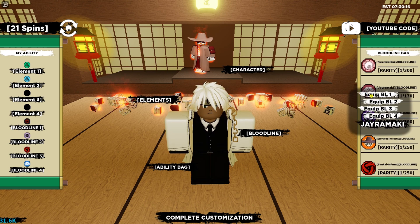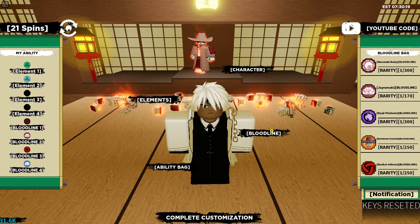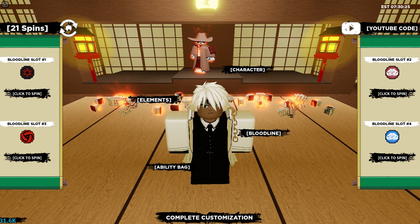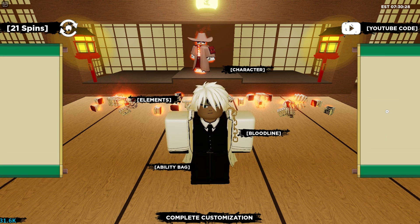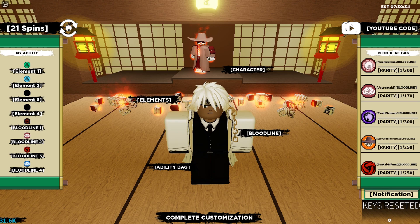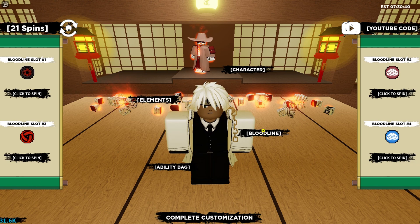Every 50 spins, equipping a bloodline from your ability bag gives you a better chance of getting something new. For example, I'm going to equip Jeremaki — as you guys can see, at the bottom it says 'keys reset.' My Jeremaki is right here and my keys are reset. After you reset your keys, keep spinning. I noticed that with this method — resetting keys every 50 spins — I ended up getting something good literally back to back.